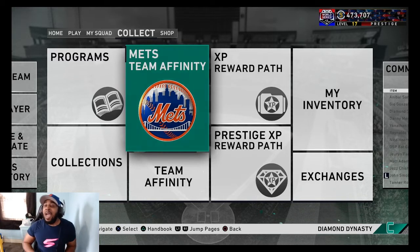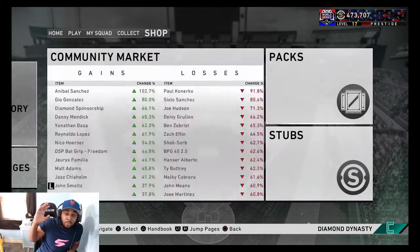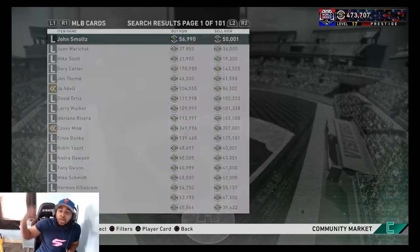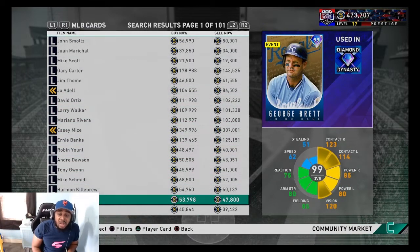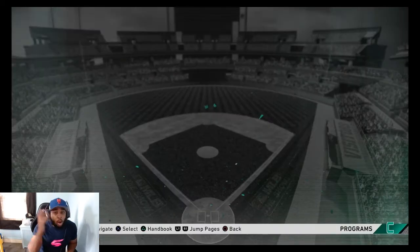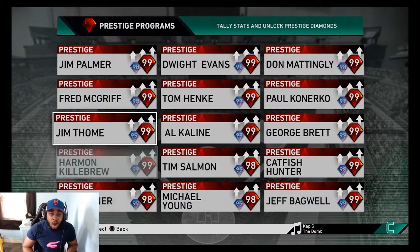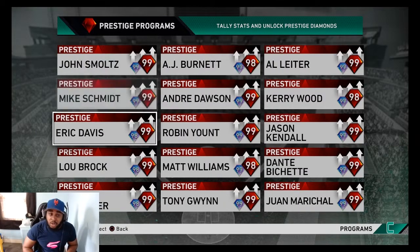Stage 3 team affinities had the market going bonkers yesterday. The market was just crazy because all of the Stage 3 team affinity cards are now sellable and buyable on the market — every single one is available. Not a ton of 99s, but they're there. You can also prestige them, so their value is all over the place. You don't have to grind for them; if you're a big stub man and you want a card, you can just go buy them.